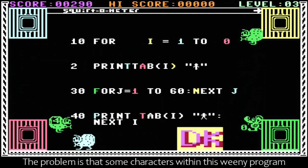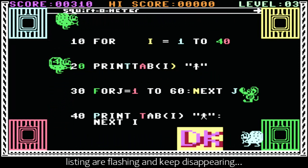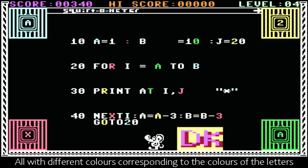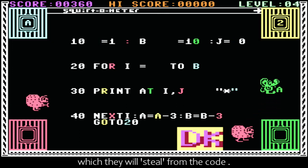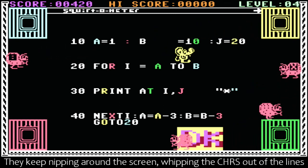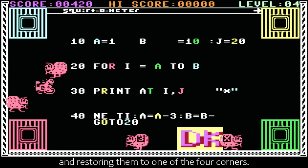The problem is that some characters within this weenie program listing are flashing and keep disappearing, and the cause of their disappearance soon manifests itself — there is a bug in the program, or several in fact, all with different colours corresponding to the colours of the letters which they will steal from the code. They keep nipping around the screen, whipping the characters out of the lines, and restoring them to one of the four corners.